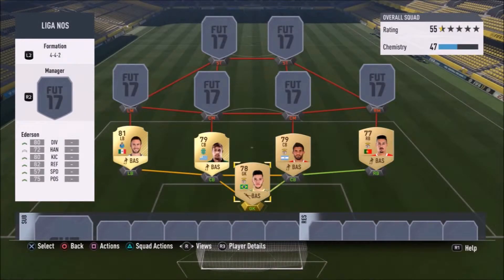Here's our back line: our goalkeeper is Ederson, left back is Lyun, left center back is Cotes, right center back is Lopez, and right back is Almeida. We've got three Benfica players, one Sporting player, one Porto player. Already 47 chemistry and 55 rating — a quite good back line with two rare gold cards and three non-rare gold cards.